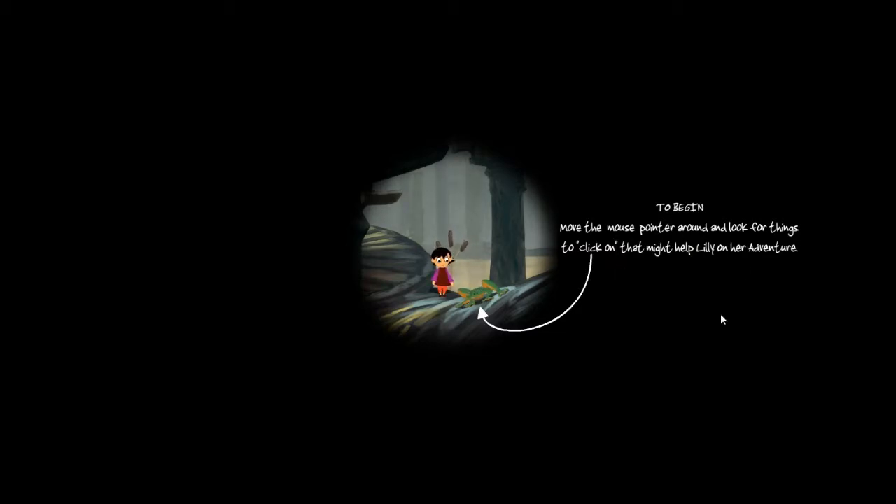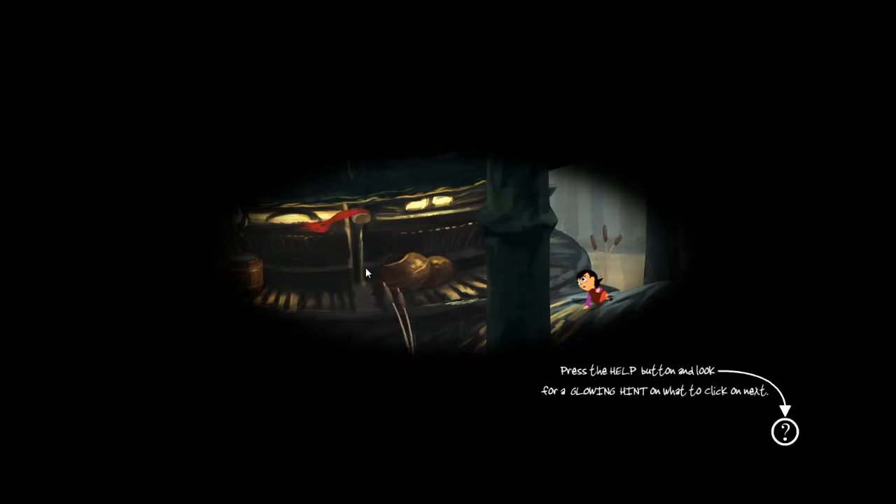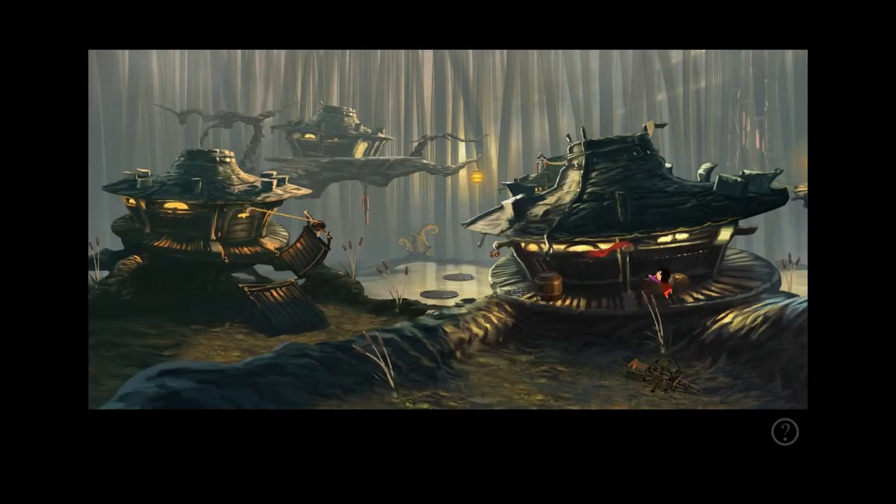To begin, move the mouse pointer around and look for things to click on that might help Lily on her adventure. If this is as simple as the interface is, I may not need to do any configuration. So far I like the animation. A lot of this stuff is all pre-rendered, I suppose. Please press the help button and look for a glowing hint on what to click on next. Though it's pretty obvious that we're supposed to click on this. But I downloaded this demo — this is just a demo. I downloaded it because it looked very interesting, very unique — the kind of game experience I'm always on the lookout for.